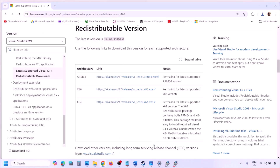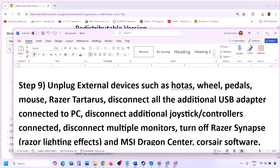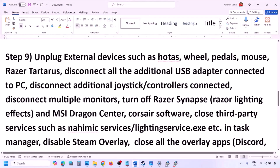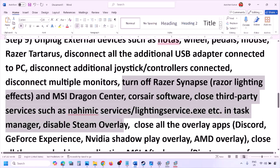The next step is to unplug all external devices you are not using. If you have a HOTAS, wheel, pedals, USB adapters, or dongles connected, disconnect them. Also disconnect any additional controllers and multiple monitors — try launching the game on a single monitor. If you have any third-party services or applications running, close them.